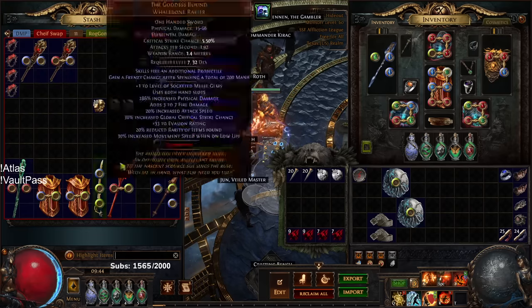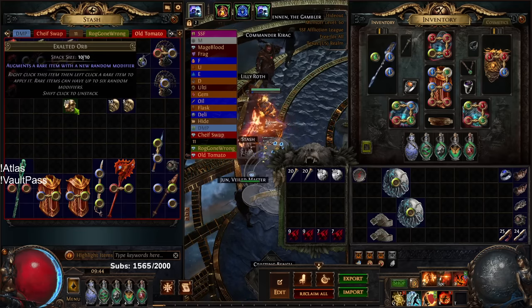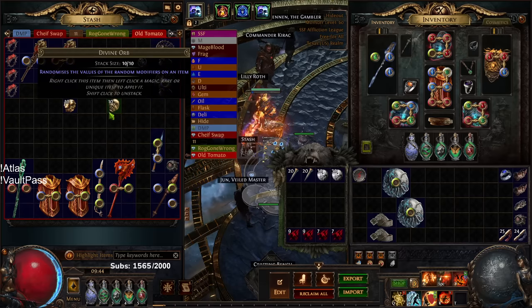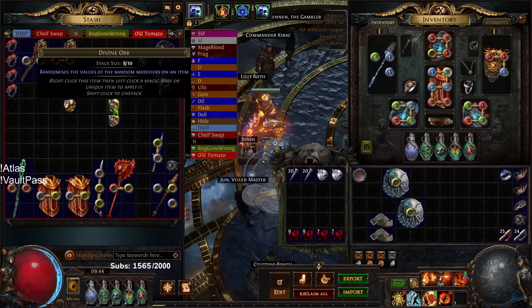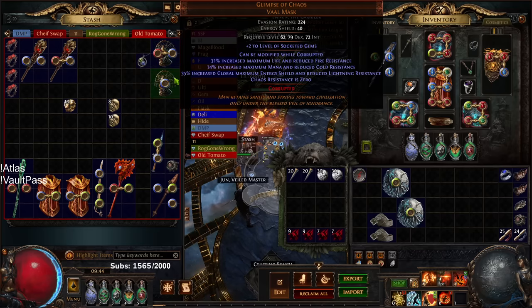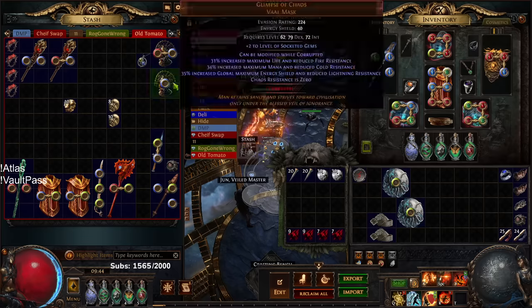I've farmed about 10 raw Exalts from Ultimatum over roughly 20 hours, and exactly 18 Divine Orbs, dying in only three Ultimatums. My best session was around seven Divines in just a few hours, though other times you go without seeing any for a while. Tallying up my boss kills — one, two, three, four, five, six, seven, eight — so actually nine total since I died on one boss.